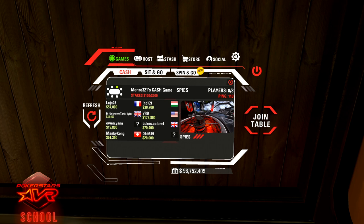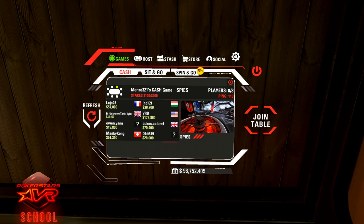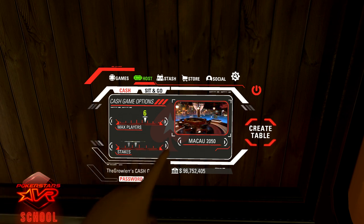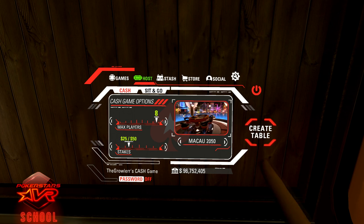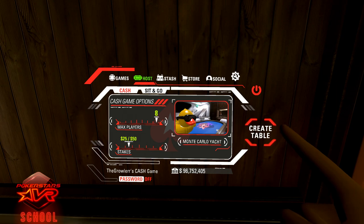Green dots represent your friends. You will be able to see the chips in play at the table, and you can join by pressing join game on the right. If you wish to host your own game, you can select the host tab on the top bar. You can then choose the number of players allowed at the table, select the stakes, create a password if you would like a private table, and choose the location. Then select create table.